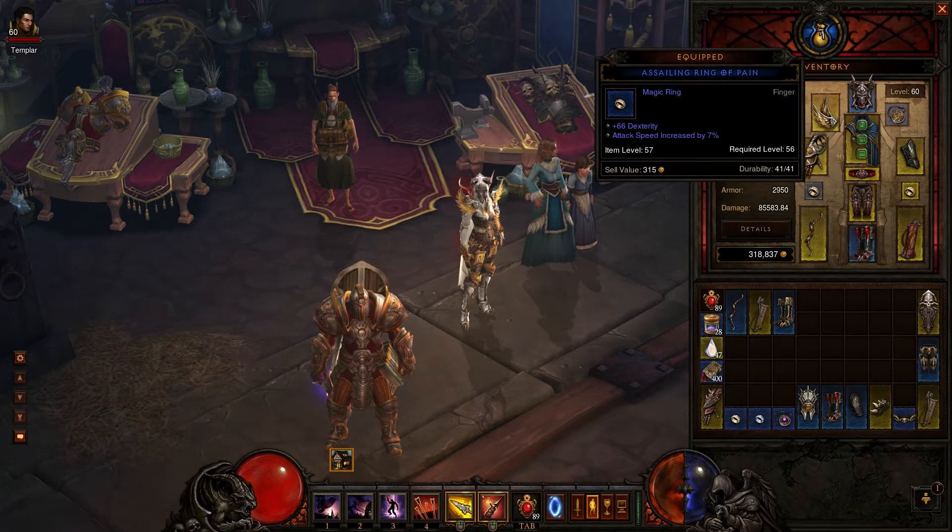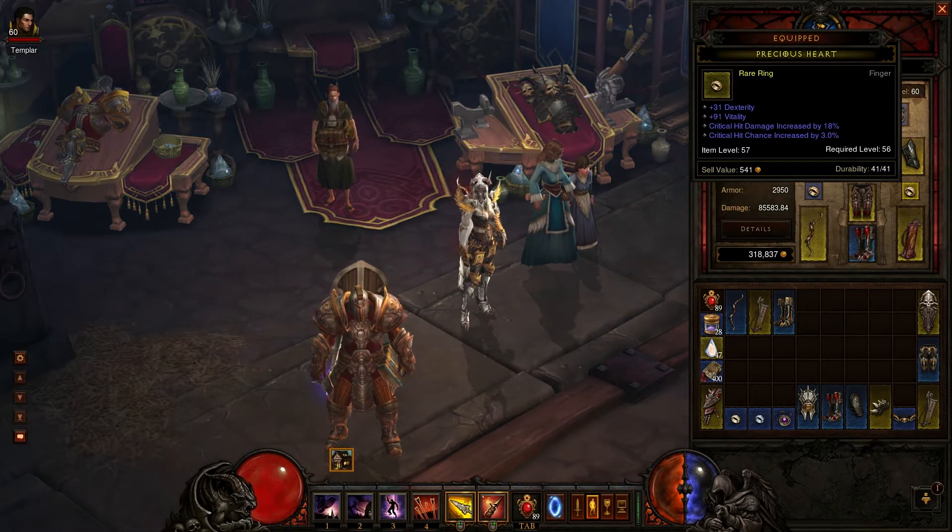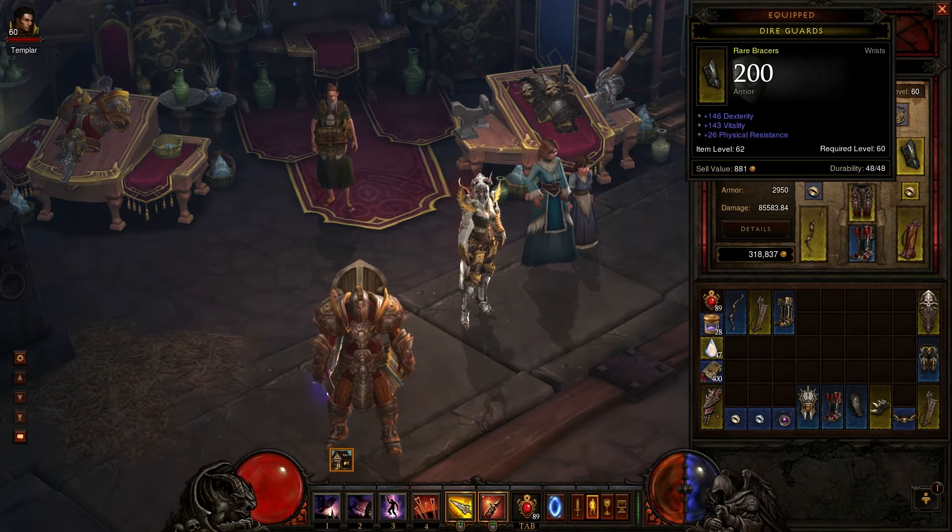I got some really nice pants with 183 dexterity. I'm gonna be swapping out this ring soon — the one I found gives critical hit damage increase and critical hit chance increase, which is really nice, even though I wish the vitality and dexterity were switched.